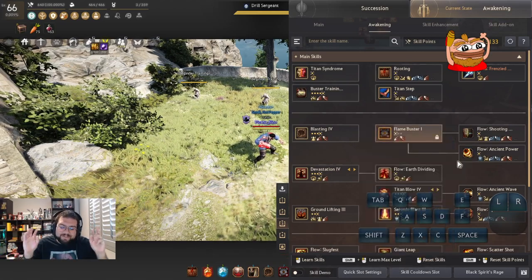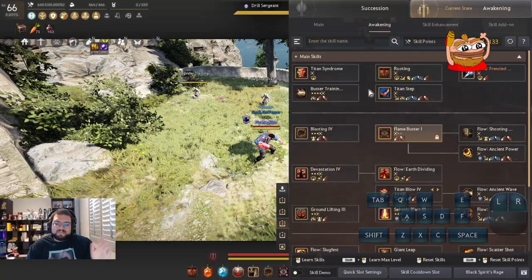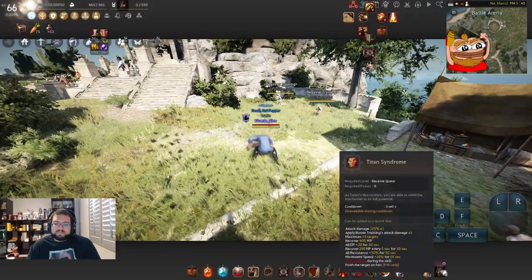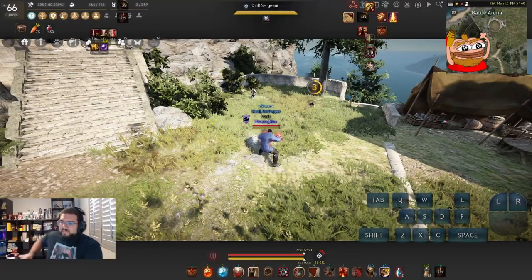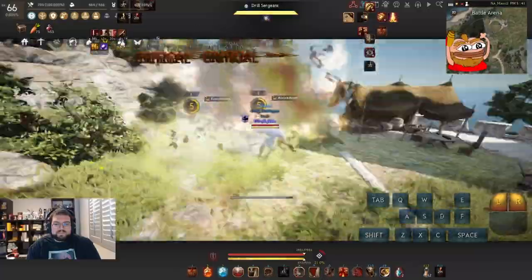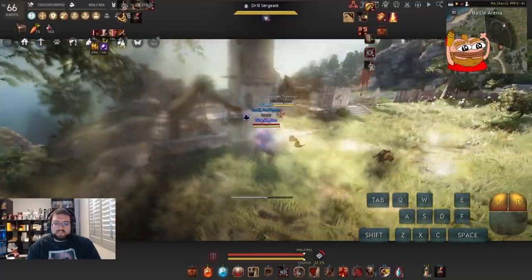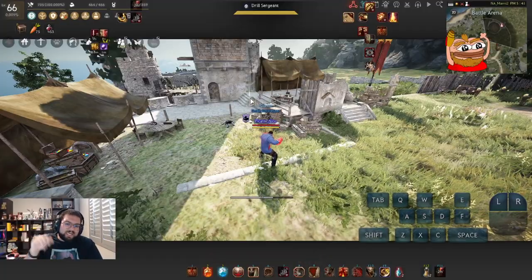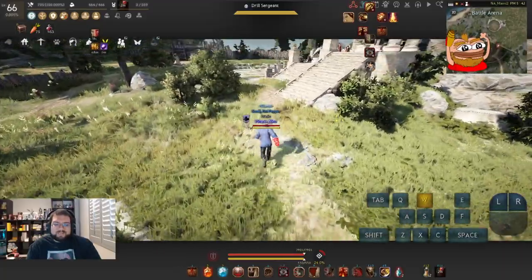That's the main downside of it. If you guys want to learn more about Titan Syndrome — whenever you hit Titan Syndrome you can instantly frame-one cancel into an Ancient Wave; usually you have to wind up and throw it down. You can see how the knockdown does not apply on this shot, but once the five seconds are up, I can knock down again. That's how it was back then — every single shot before they nerfed it was a knockdown, which is why they nerfed it.